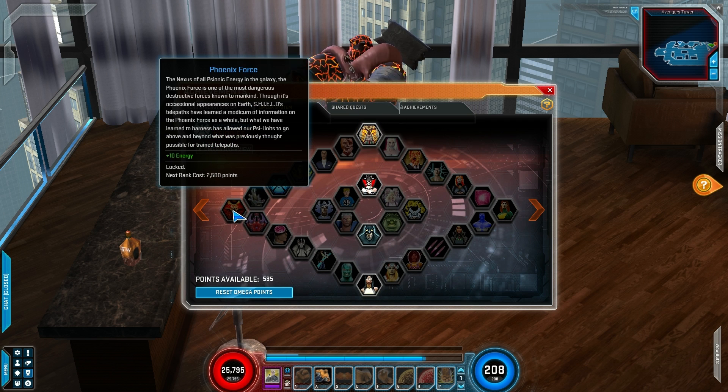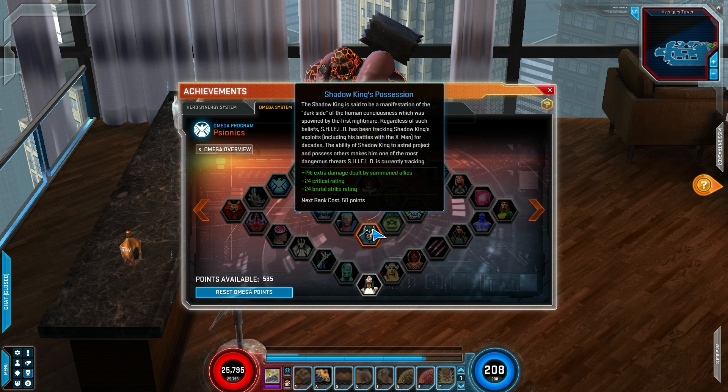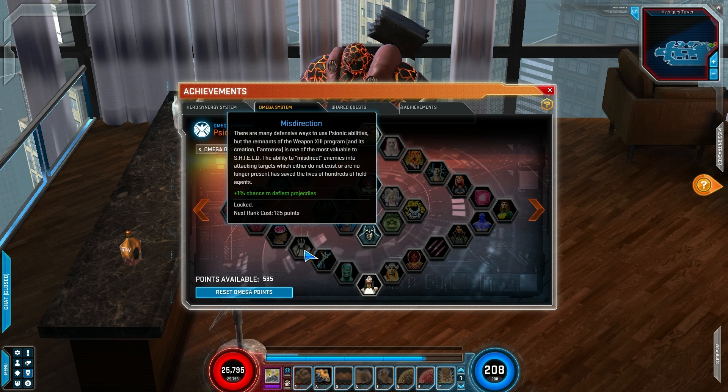This isn't the only one — you can get all kinds of different variables and stat points and different things. For example, this node right here is plus 10 energy, or this node right here is plus 6 intelligence. There's all kinds of different things you can get. You'll really just have to look around and see what kind of stuff you want, because it's going to be different for every single character, every single build, and every single player.